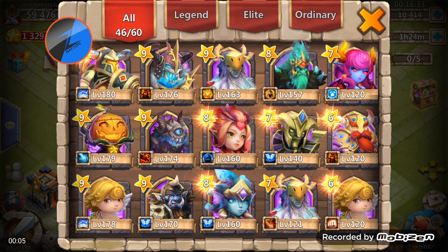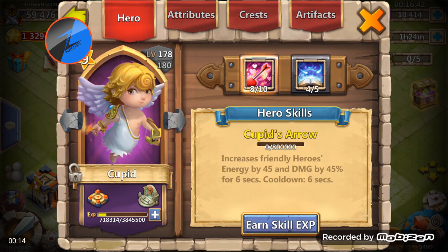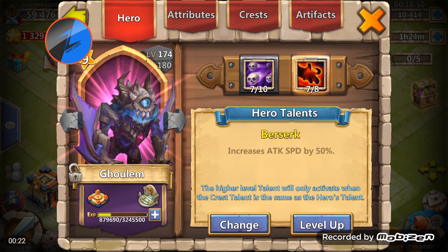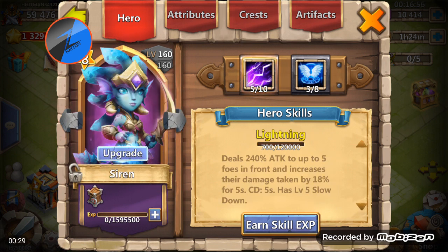Welcome Z Nation! We have a 10,000 gem rolling video today on a free-to-play account. Check this out — nine out of ten Aries. Look at all this: a seven of eight deadly strike on a Skull Knight, and this completely blew me away — seven of eight berserk on a Golem.